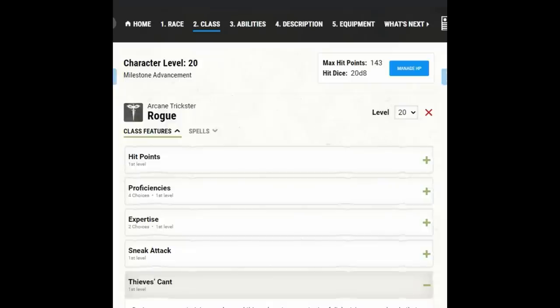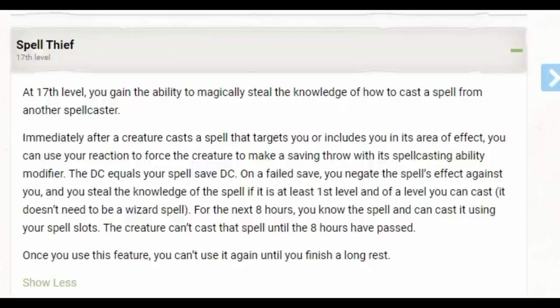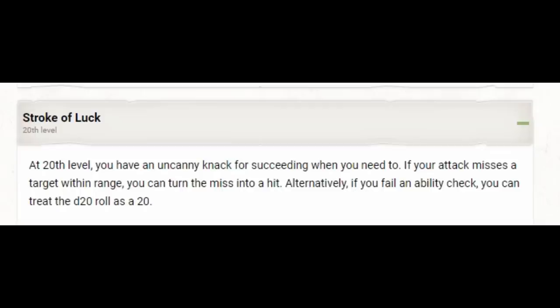At level 16 we get an Ability Score Improvement — I recommend the Lucky feat. This can help us hit on attacks we really wanted to hit, have enemies miss on attacks against us, or give us a reroll on an important saving throw. Spell Thief comes in at level 17 — not the greatest 17th level ability, but I covered it in my Arcane Trickster spell video if you're interested. At 18th level, any attack against us never has advantage as long as we're not incapacitated — a great defensive boost. That capstone is so-so: Stroke of Luck lets us turn one miss into a hit or one failed ability check into a natural 20 once per short rest. It's not terrible, but as far as 20th level abilities go, it's pretty mild.